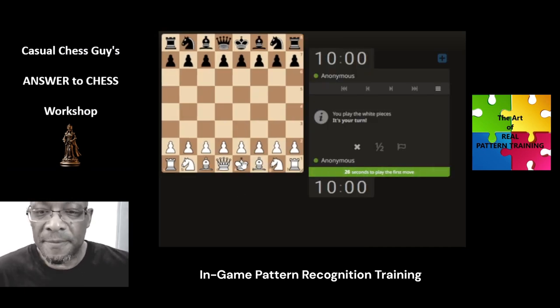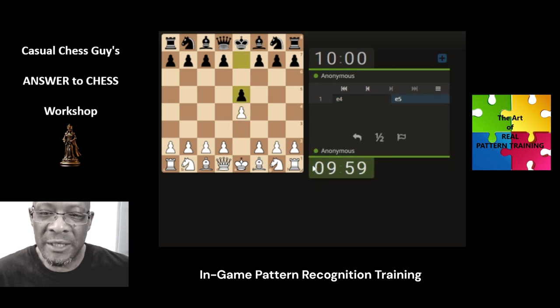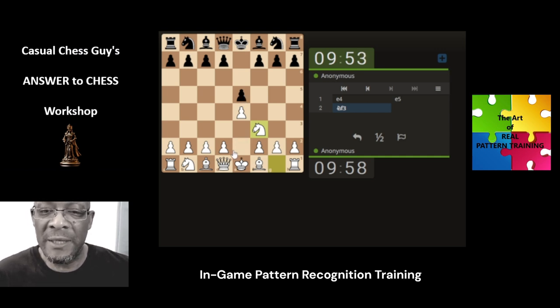Eight, ten, and zero — this is the in-game pattern training session. We're looking at our own personal pattern recognition and seeing how we can mobilize through these games.